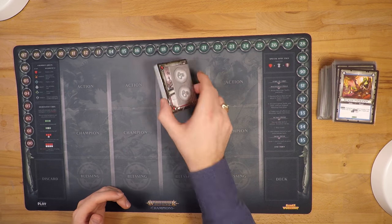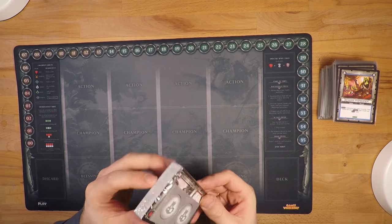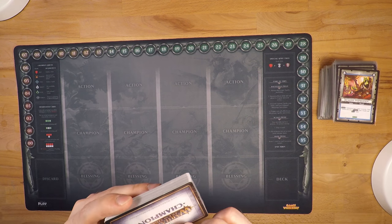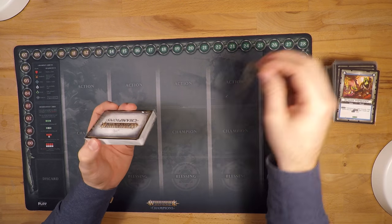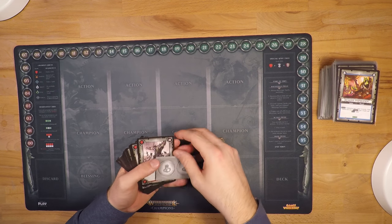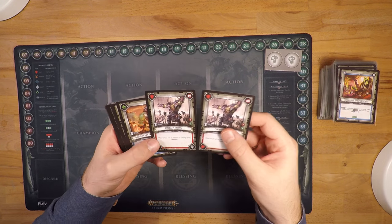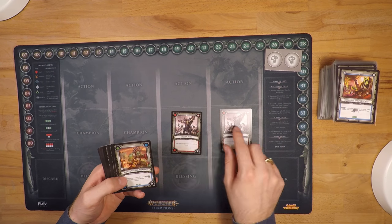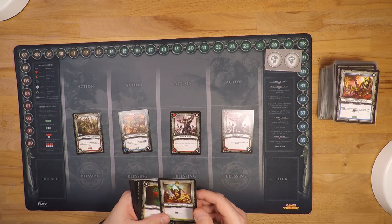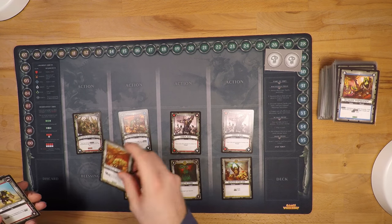So here we are guys, we have the unboxed starter deck for the Destruction faction of Grand Alliance. Let's just defoil this thing. We put these tokens off to the side so you have those for later. Let's check out what we get here: two Auric champions, two Auric bosses, a Bonespitter Shaman, a Champion called the Megaboss and Mawcrusher. The Blessings: Renewed Warlust, Might of Corp, Smash and Bash, and Usherin of the Warg.